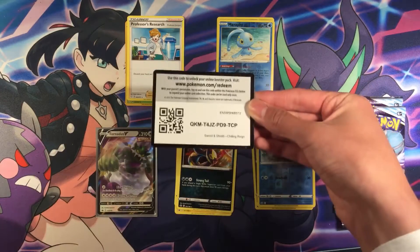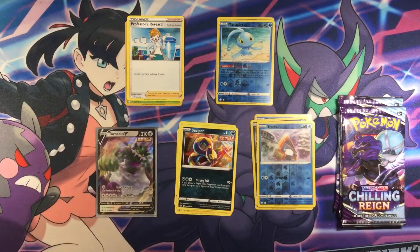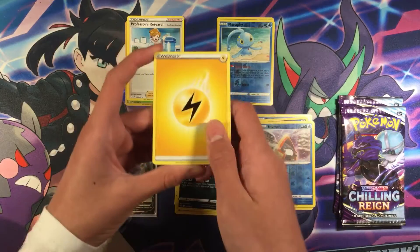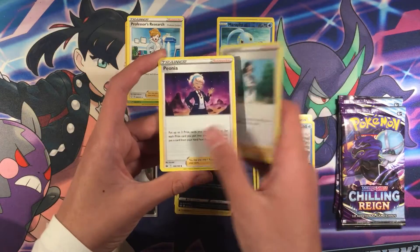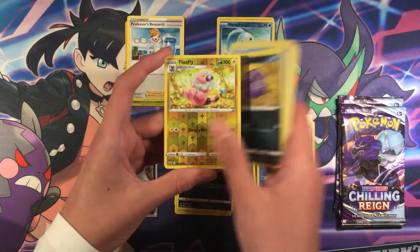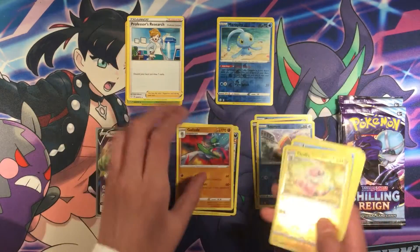Next pack — for the front, we have Flex Enchi, Doctor, Honey, Swirlix, Lapras, Stealing, Slowpoke, Koffing, and Glade — Regular Rare.